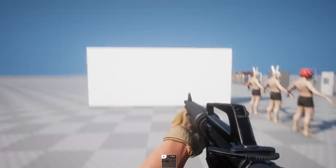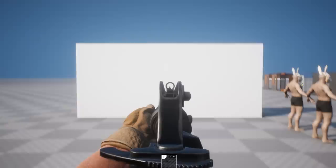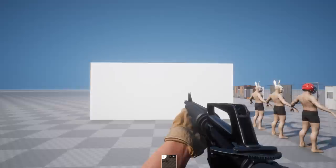Weapons still feel the same way that they did before, as the animations haven't changed. However, that's where the similarities end. The weapons have also been completely rewritten, and we've added some changes to the way the recoil and spread work. We've also added stability, which will pull the weapon left or right, depending on how long you've been bursting for.